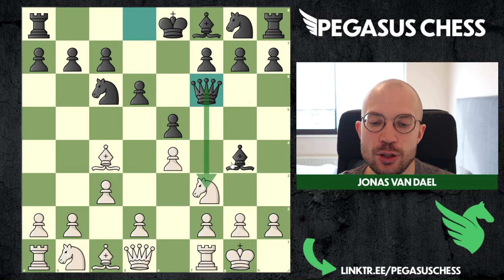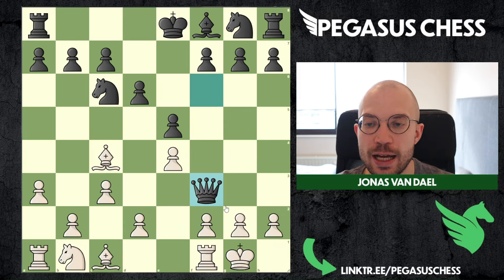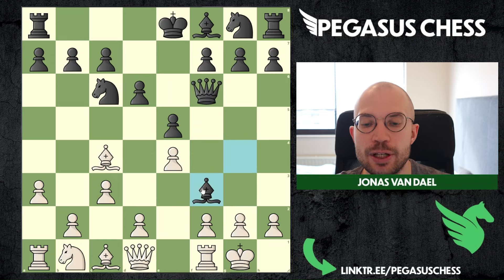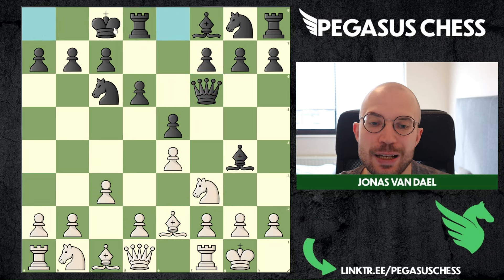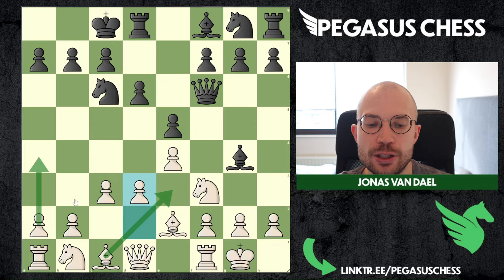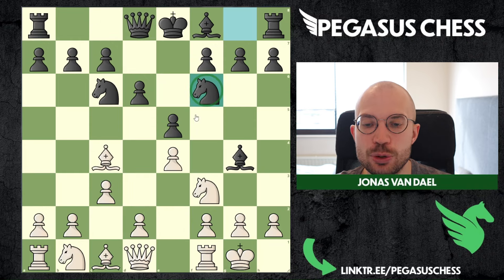Black is actually threatening to take and destroy our pawn structure, which is not necessarily super bad but it is a possibility. Against this I would just recommend dropping back with the bishop, and then most likely black will castle queenside, which is not a good move. Then you can play pawn to d3, bishop here, and start a full queenside attack. That was just quickly to show you those variations.